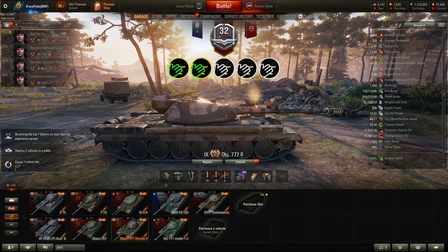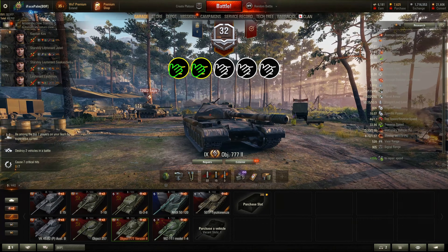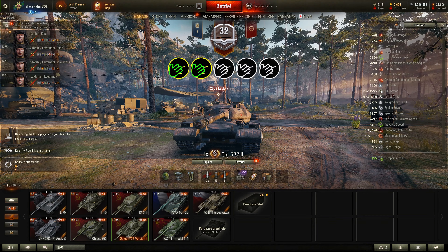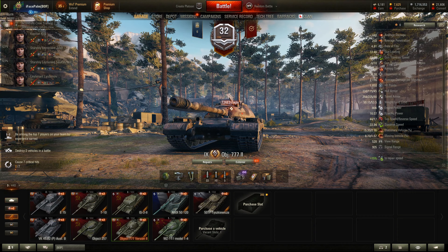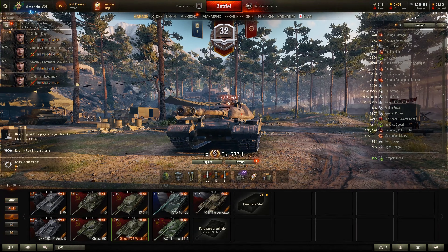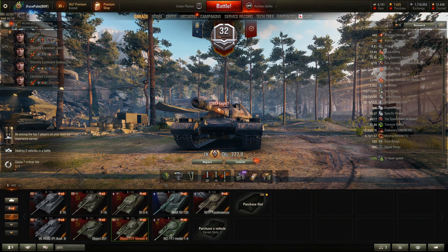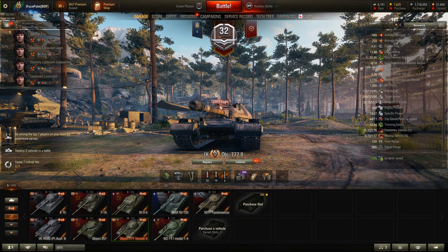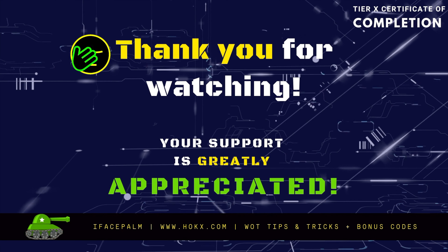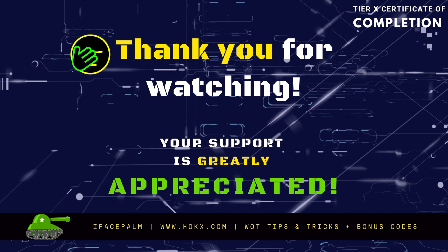So is the Object 777 Version 2 worth the grind? I really want to like this tank, but no matter how much I try, it just won't let me. The only reason I can think of why it's so underwhelming is that it is not a premium tank you can buy from the shop. The tank comparison clearly shows where it stands — there's nothing that stands out besides the low profile and fantastic signal range. This tank wants to be everything — a jack of all trades — but ends up being nothing special. All the other tier 9 competitors are miles ahead. The Object 777 Version 2 feels more like a tier 8 tank. I'd rather play the Object 257, T-10, E 75, or IS-3.